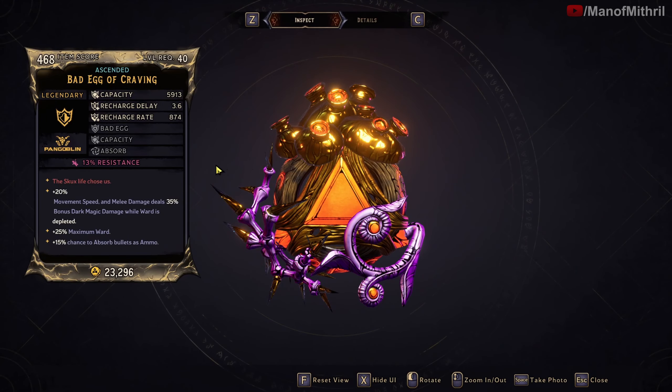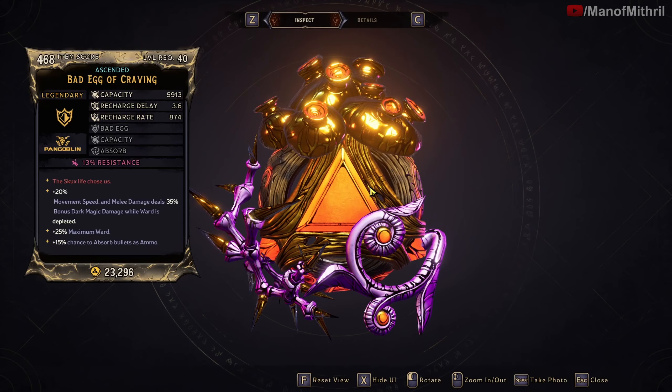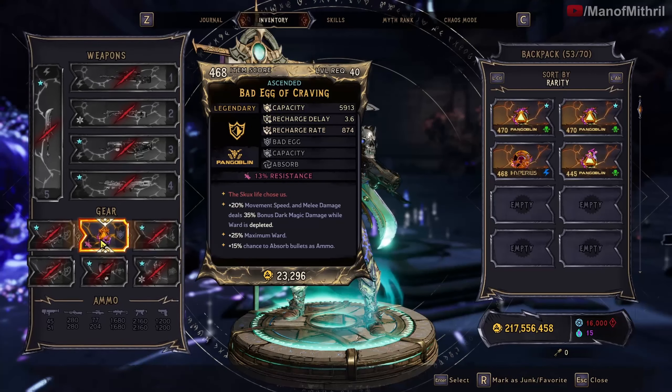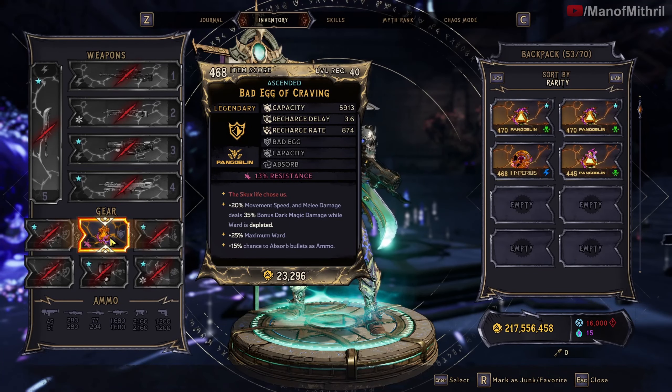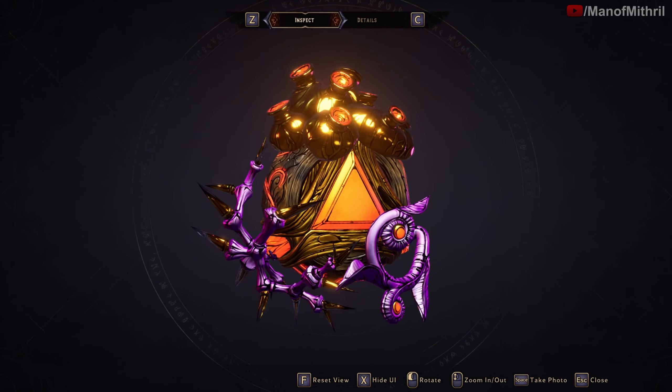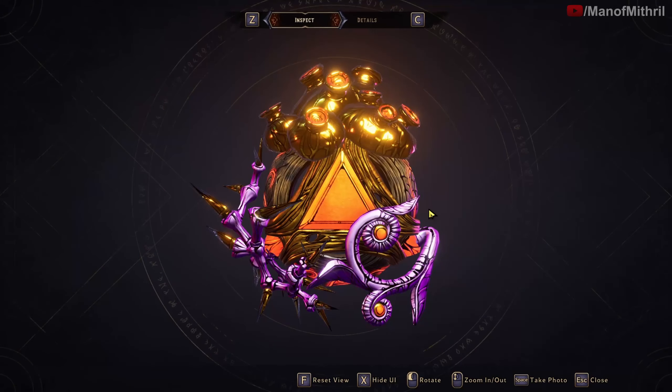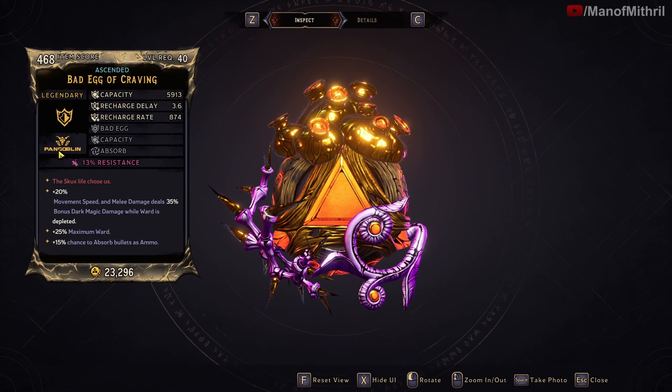It's a Pangolin — or Pangoblin — shield, whatever you want to call it. Isn't this the same as the Ancient Beauty? Oh no, it's not. What does this look like then — the Afterburner? I think it might be the Afterburner; it's got the thorns, the mushrooms on top. We've kind of seen this before. Its red text is 'The Skux Life Chose Us.'